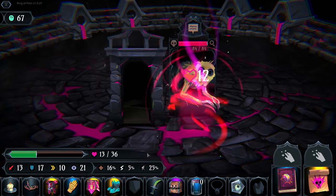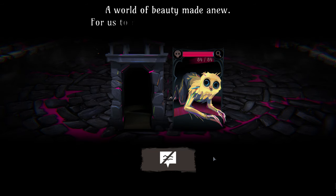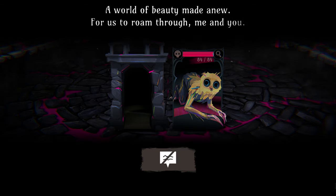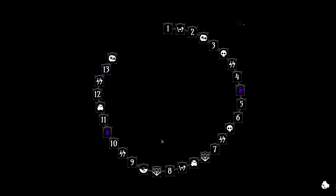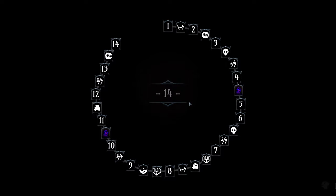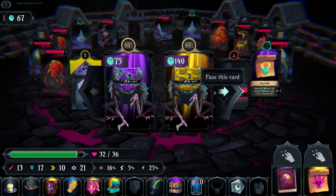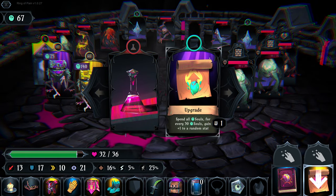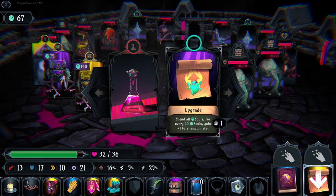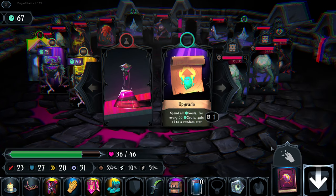We take the curse first and get the free health. The message: 'What happens when the light shines bright? A world of beauty made anew for us to roam through, me and you.' The health didn't really help because the curse had a negative impact. We'll heal. Spend all souls for every 30 gained to get plus one to a random stat - we might use that later.